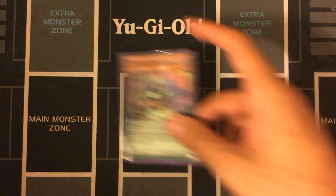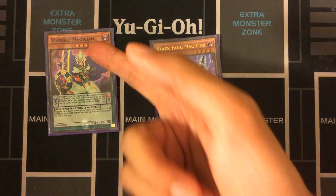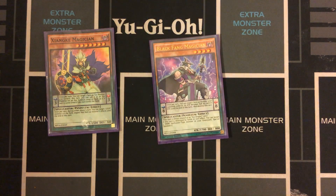A few more Magicians: Shionka and Black Fang. Shionka is good for getting over your opponent's monsters. Black Fang is a Level 7 for your Rank 7s, and it's also the only way to allow you to overlay Rank 7s on top of Rank 7s to get the beefier effects of the XYZ Pendulum monsters. That play is only possible through this card.